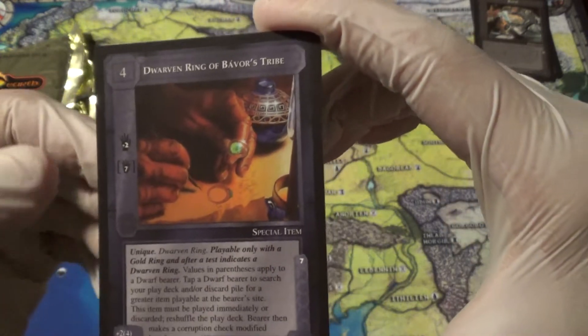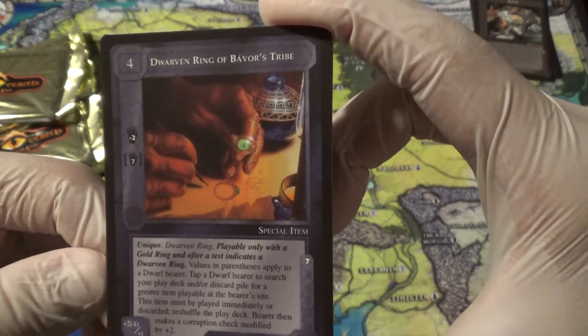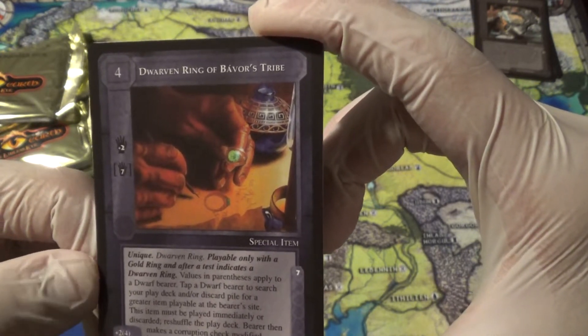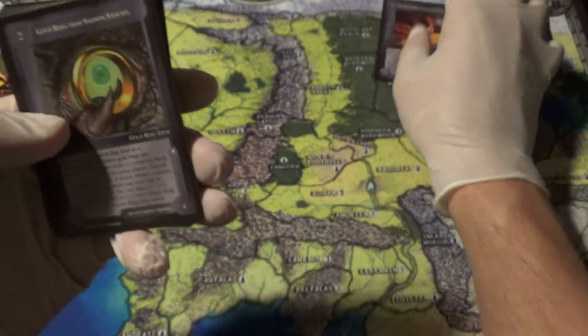Dwarven Ring — a Dwarven bear gets bonus stuff: seven mind, four prowess, et cetera. Tap a Dwarf bear to search your play deck for a greater item, and it must be played immediately. Wow, pretty good. And you could get that from this gold ring that Sauron fancies.